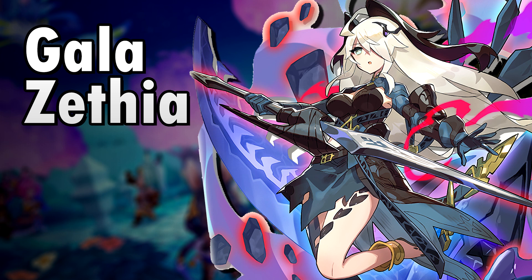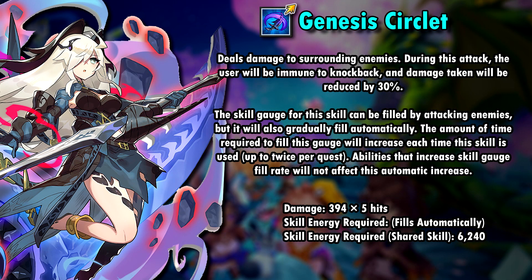Let's talk about our new favorite emo girl next. Gala Sephia is a shadow blade and an extremely unique character when it comes to her kit. Her first skill, Genesis Circlet — which by the way is a nice touch because Yuen's attacks also have Circlet in them — deals 5 hits of 394% damage, rounding up at 1,970% damage in total if all hits connect. During this skill, she will be immune to knockback and damage taken will be reduced by 30%. This is her shareable skill with a skill cost of 4.